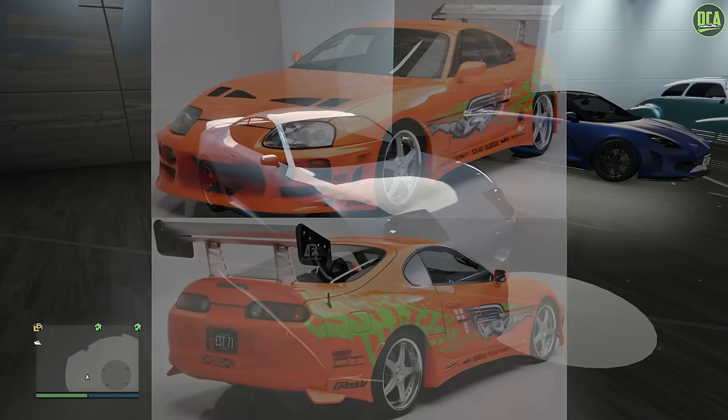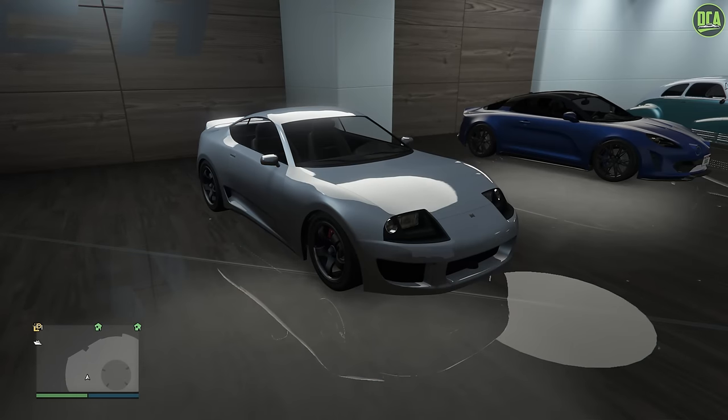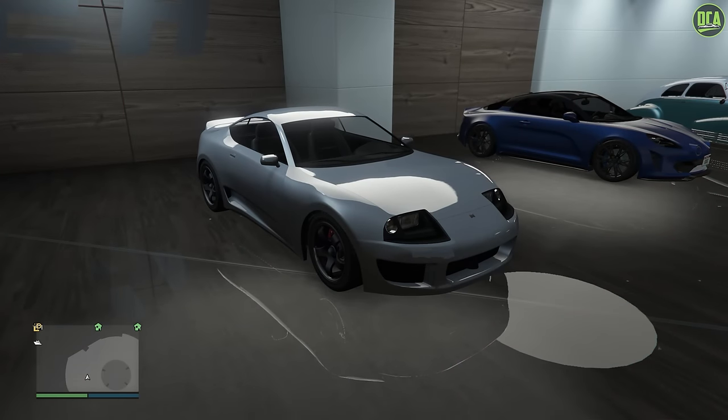In today's video, we're going to be building Brian's legendary Toyota Supra Mark IV from the first movie. The car we're going to be using for this build is the Jester Classic, which is directly based on the Mark IV Supra and even offers a livery that's directly based on the one from the movie.